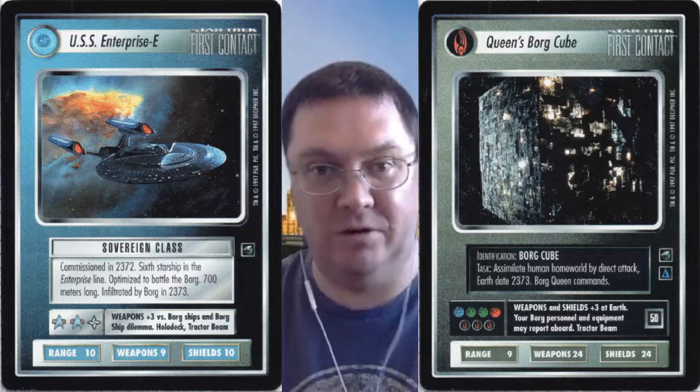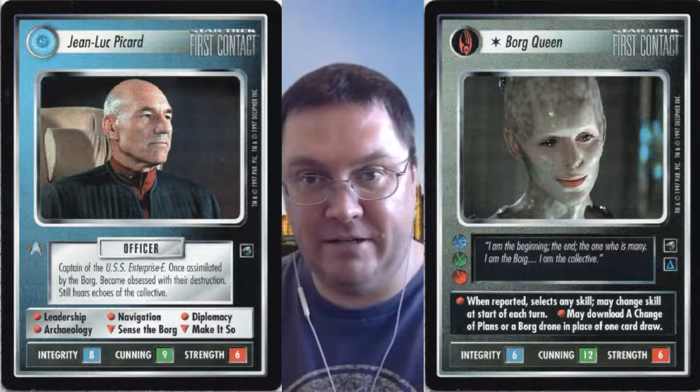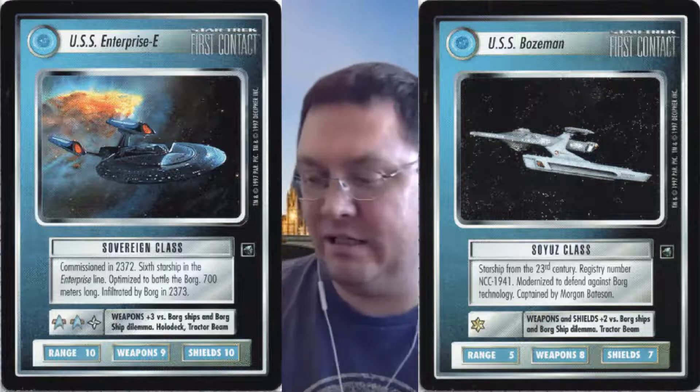It almost feels like a minigame — you could almost imagine this being a Federation versus Borg experience trying to recreate the movie. It doesn't fit into the overall arc, especially with the staffing icons that place limits on the use of the ships. We'll see a rebalancing with a card in a future expansion, but the Enterprise-E is never brought back with that type of mechanic. We see text on both Federation starships giving them bonus weapons and shields against Borg, consistent with that minigame Federation versus Borg setup. There are still lots of cards that will see play in the future, but when it comes to personnel and collecting, you're really just recollecting the bridge personnel in that context.